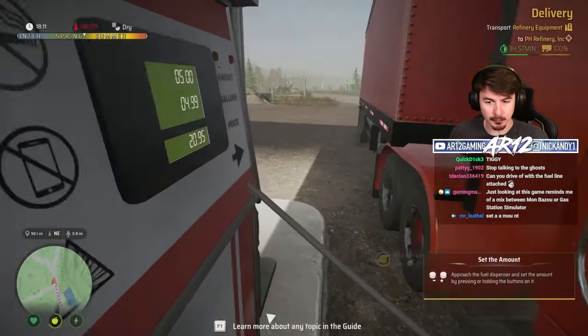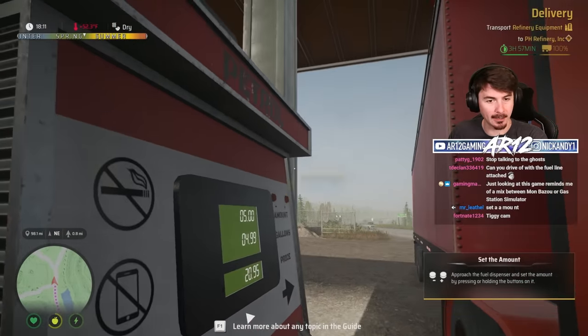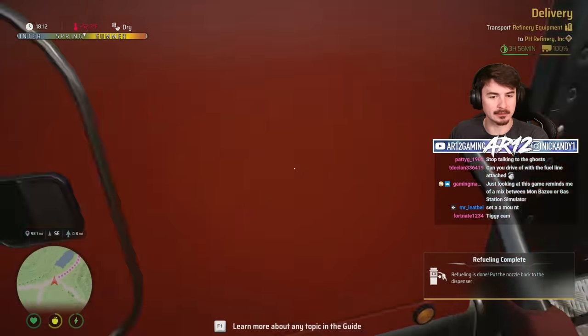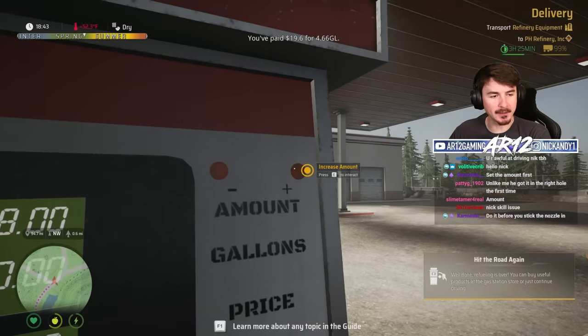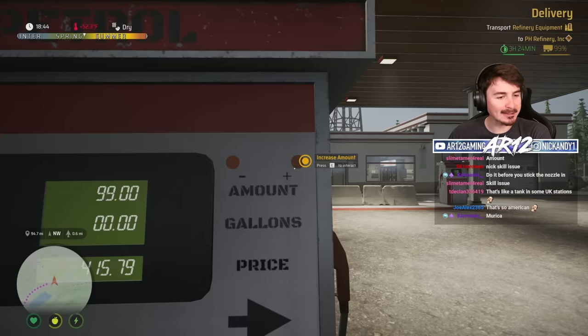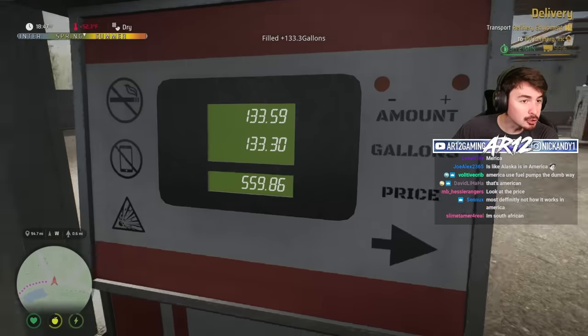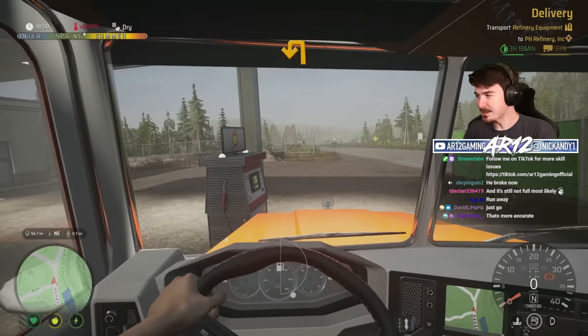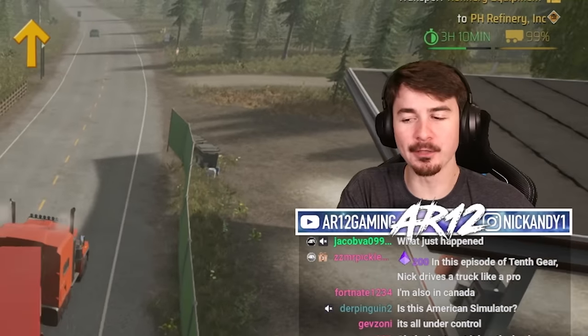How do I fill up? Approach the fuel dispenser and press the up arrow. Refueling is done? That was the fastest refuel in all of history. Wait, you have to set the amount first? That's not how you fill up in Canada. $500? My truck is now full. Back on the road we go.